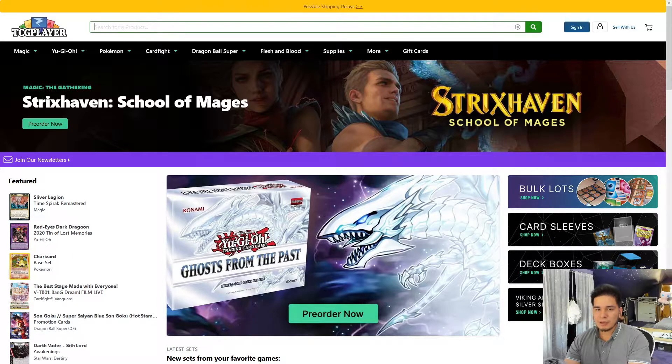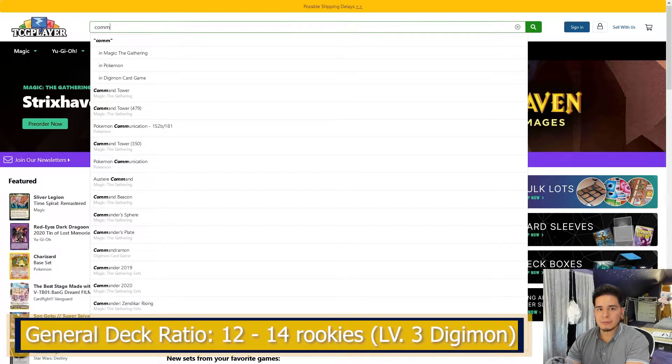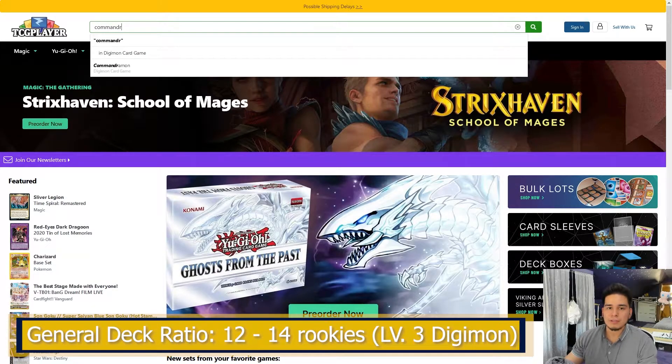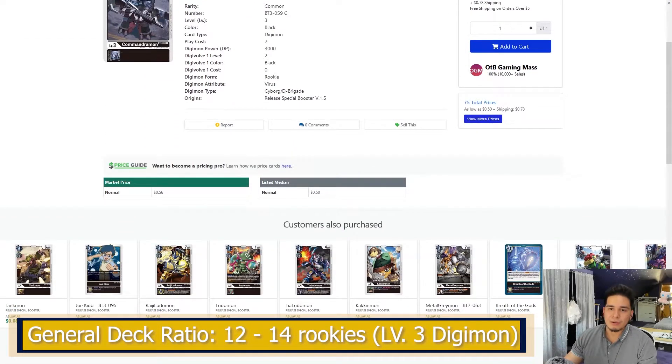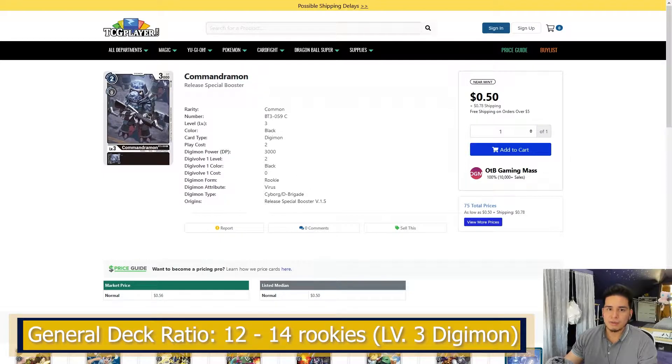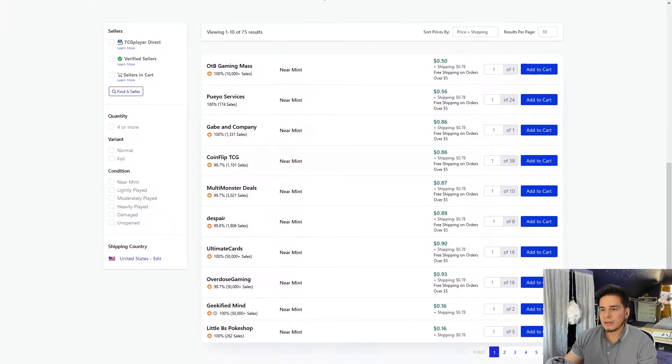If you're familiar with Digimon, you know there's Champions, Ultimates, and Megas, right? And there's the Digieggs — the Digitamas, the babies. Usually we're supposed to have 14 rookies. These are very good to hard play or just to Digivolve on top of your babies. So I'm going to go ahead and pick up the Commandermons because this is a good rookie. It only has a play cost of two, and the Digivolve cost is zero, so it's free.